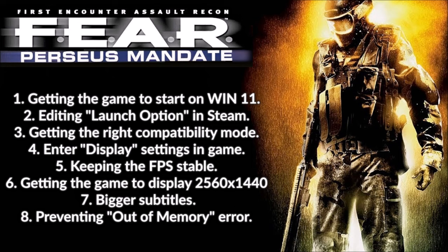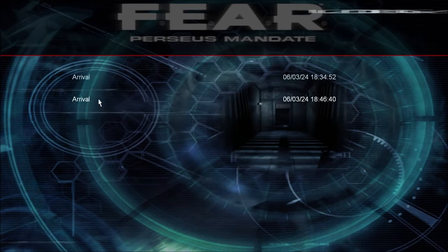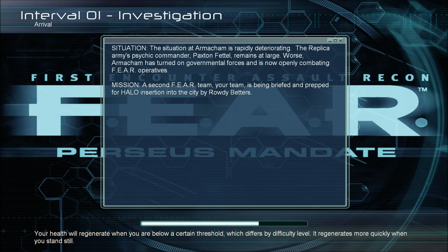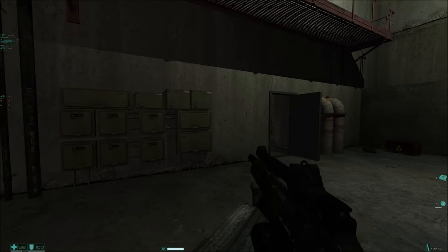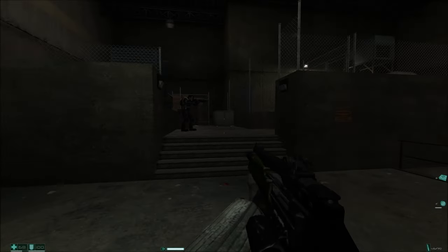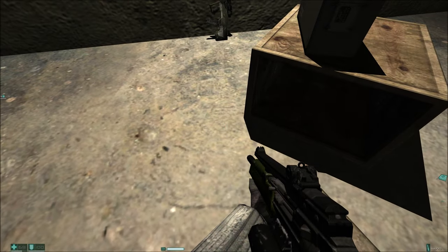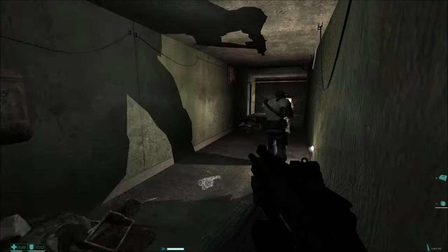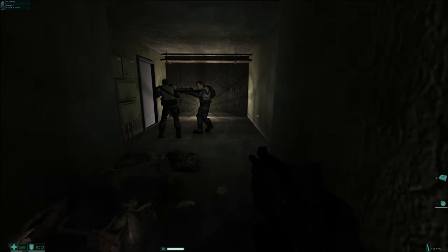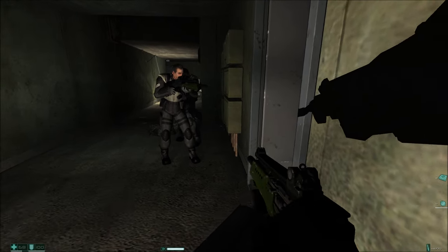I'll simply run the game here at the end to show off the bigger subtitles. Here we can see the game up and running with all the tweaks we've applied. Now we want some subtitles. There you have it — instead of being tiny and off to the side, they are now centered and you can actually read them. Mission accomplished: we have bigger subtitles.